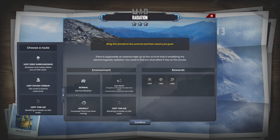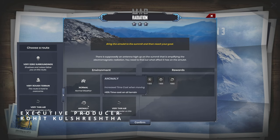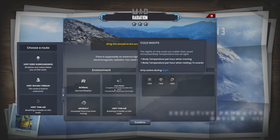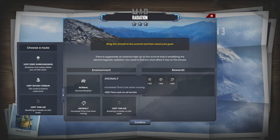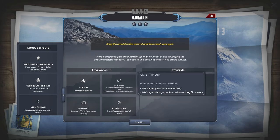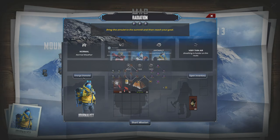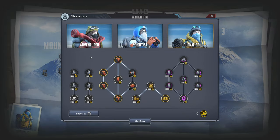We got normal weather, cold nights — colder than normal, increased body temperature loss at night, only active during the night. Anomaly: increased time cost when moving, plus 10 time cost on all terrain. Very thin air — alright, let's give it a shot. We're going to pick our character. The journalist did really good in the last one. I was pretty impressed with that.